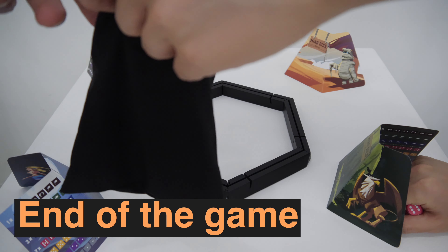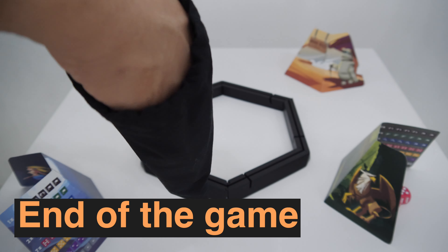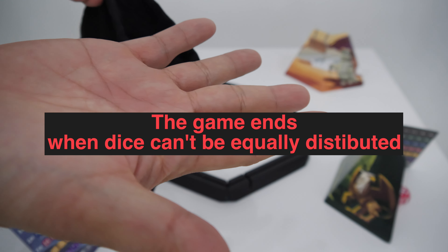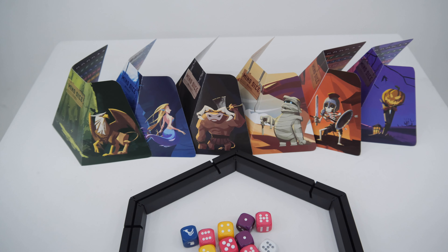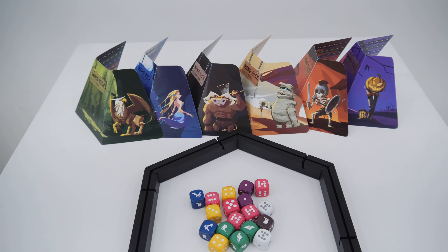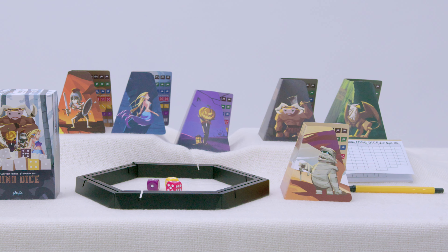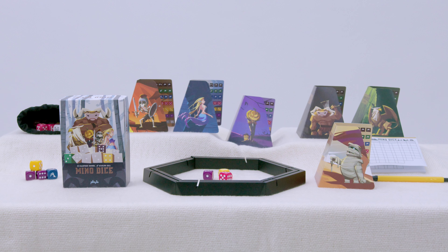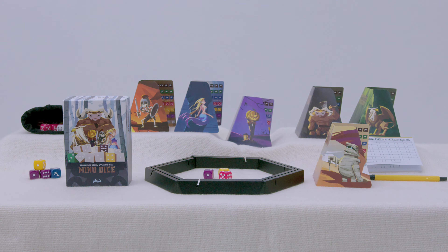One die will be rolled in round 1. For the following rounds 2, 3, and 4, one die will be added for each round. The player with the most points wins the game. It's not a card, but a dice — so maybe even the weakest monster can defeat the strongest minotaur. Meet the trick-taking game converted to dice: Minnow Dice.